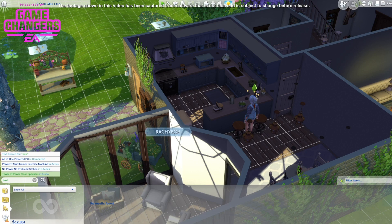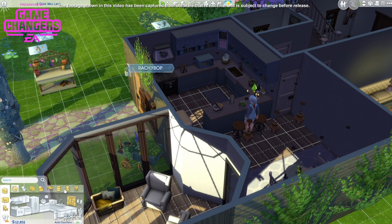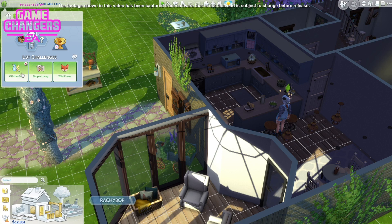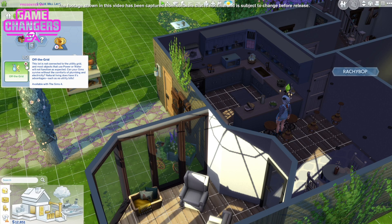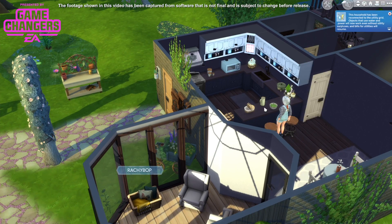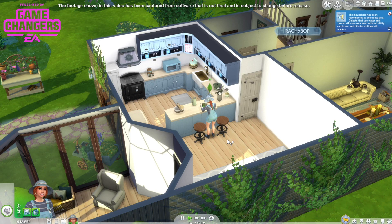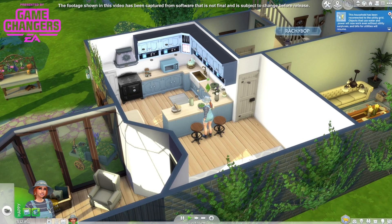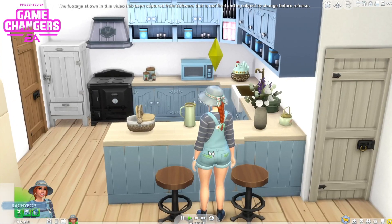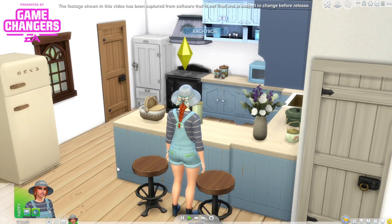I'm gonna uncheck the off the grid lot trait. I didn't really want it — this lot naturally came with it. So I'm taking off the grid off. Then we can just have normal bills and still live simply, so she still needs the ingredients and whatnot. That's much better.